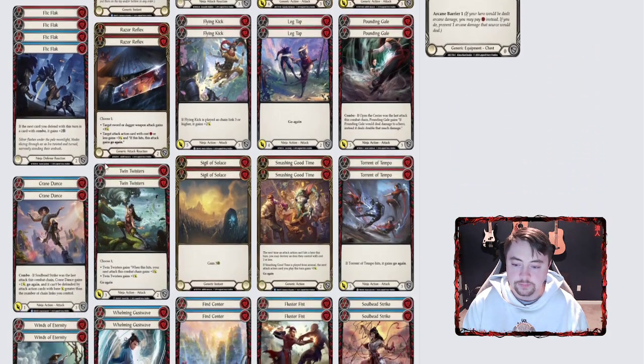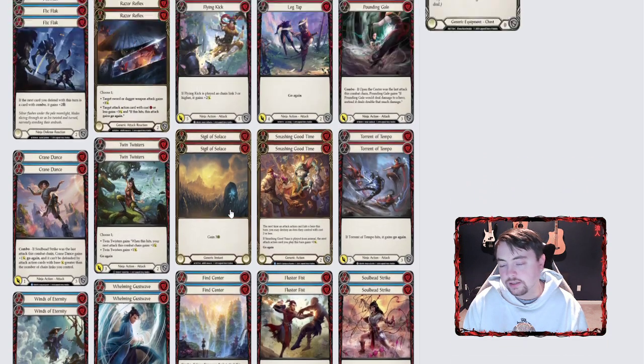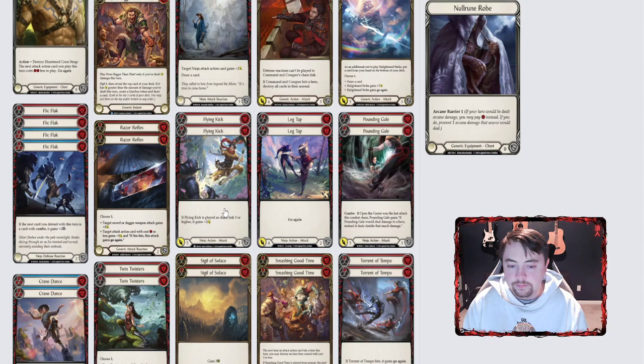Smashing good time is another new non-attack action — played from arsenal it gives plus three. What I like about this over nimblism is it can buff command and conquer or flying kick with no 'one or less' cost restriction, it's just anything. It can also help destroy items that cost two or less, which is going to be more relevant in this meta as items become more prominent. Minor alterations you could make: swap in 100 wins for red leg tap. Overall it's a really good deck — try out 14 blues, staying in the 14-to-16 range.